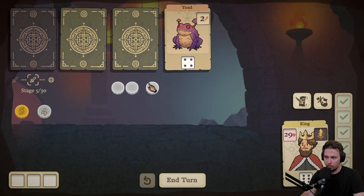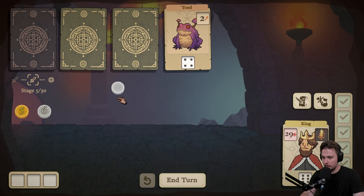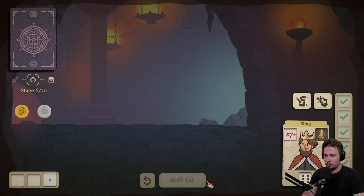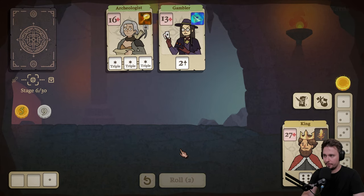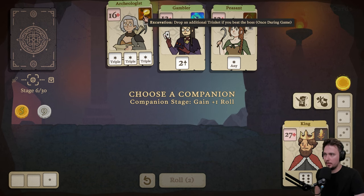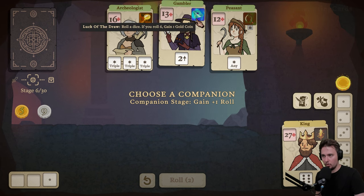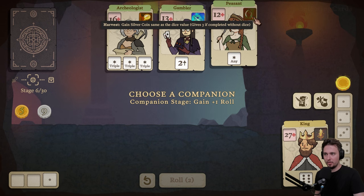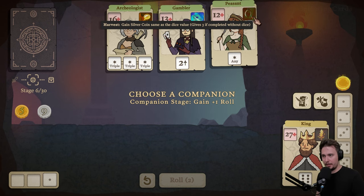All right, we're rolling. Let's go for another one. Triple, triple, triple — choose a companion. Stage gain: plus one roll, that's amazing. But what do we want? Drop an additional trinket if you beat the boss — once during the game. Or: roll a dice, if you roll six gain one gold coin. Or: put king silver coin same as dice value, gives three completed without dice.